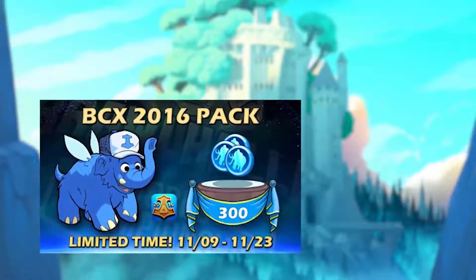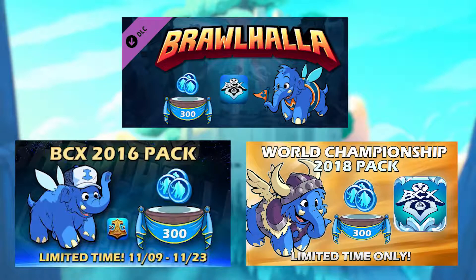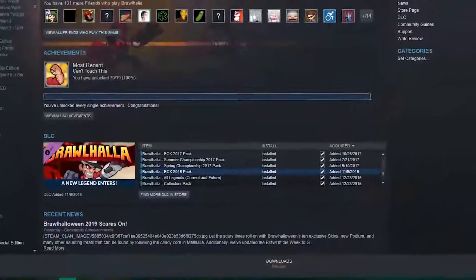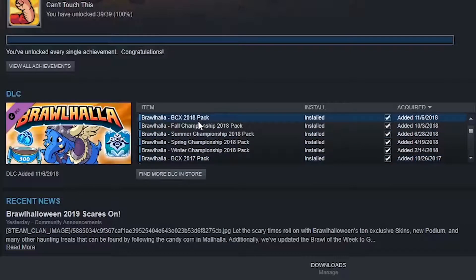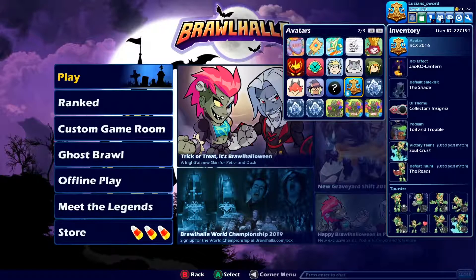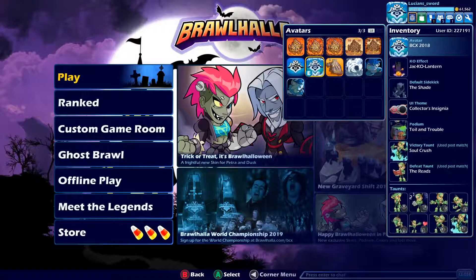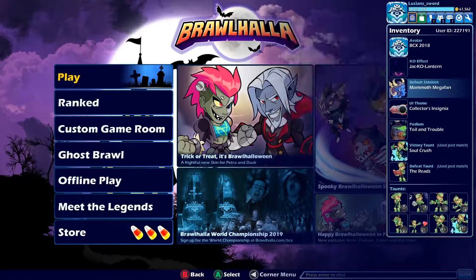At number 4 we have the BCX Avatars and the Mammoth Fan Helpers. The BCX 2016, 2017, and 2018 Avatars and the Mammoth Fan, Mammoth Super Fan, and Mammoth Mega Fan Helpers were available for purchase through Steam but are no longer available since the addition of crossplay to the game. These packs typically included a BCX Avatar, a Mammoth Helper, and 300 Mammoth Coins. The proceeds went to supporting the Brawlhalla esports scene. Because you can't get these anymore, they're definitely rare to see, especially the original 2016 pack items.